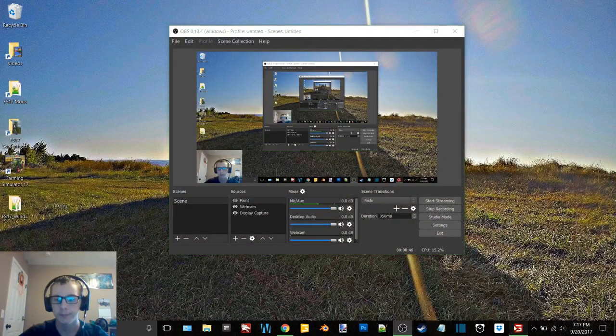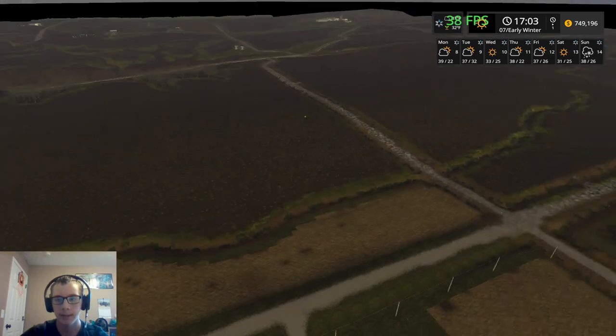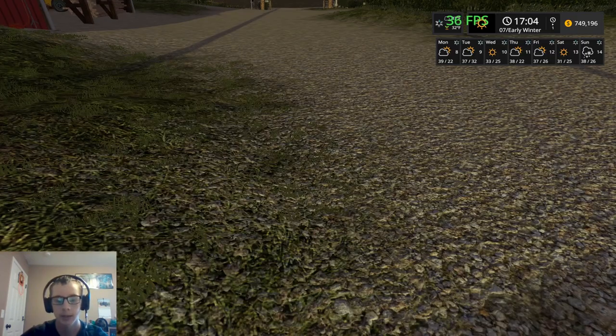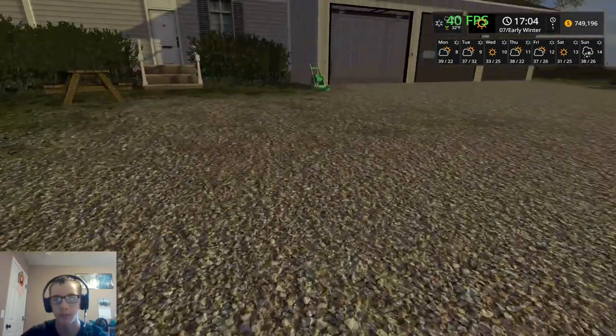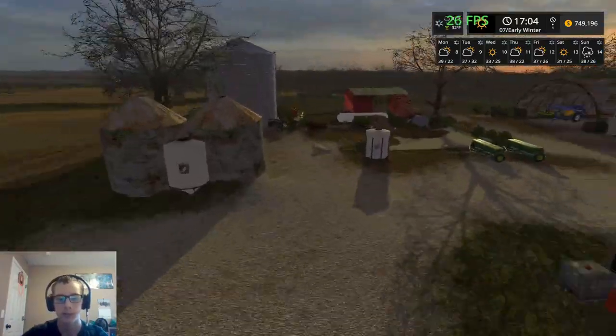I fast-forwarded a whole bunch of time. You can see we are in wintertime right now. I did change the season's length to 21 days just because I wanted to make it so that way it would actually snow. And as you can see on the 14th day there, there is a chance of snow.